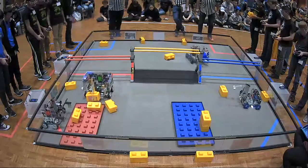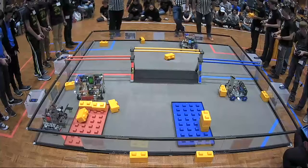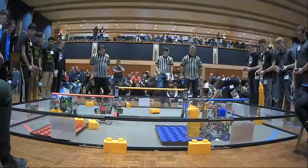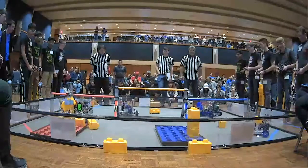Looks like Stem Mustangs is going to try to stack one — they align and try to get one on top, but actually they go for a new skyscraper, giving them three stones on their foundation. Meanwhile, back on the Blue Alliance, RoboVikes has a third stone lifted up and goes to place it on their skyscraper, making it three stones tall.